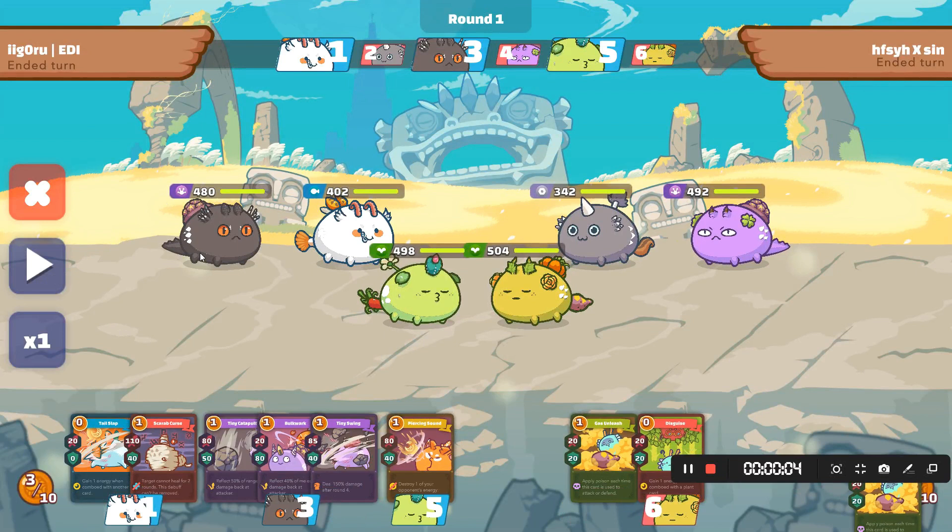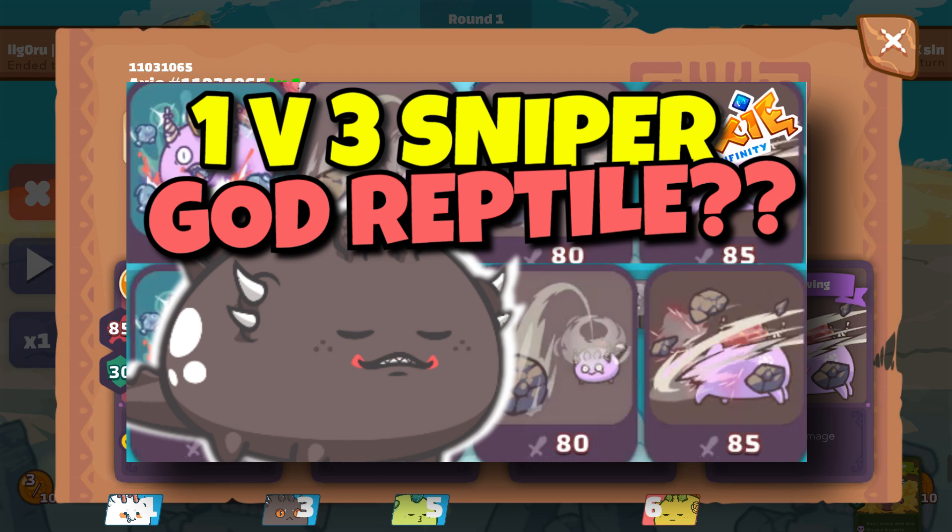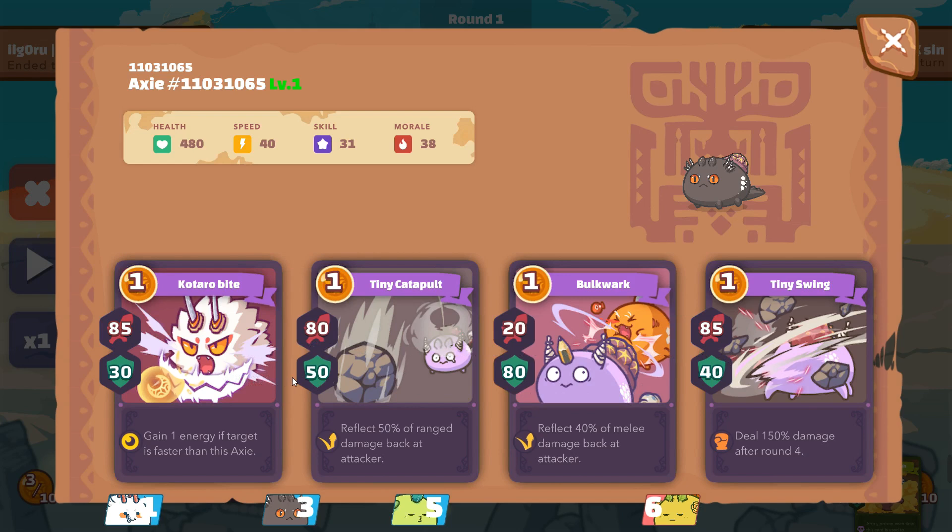First, I'm using the God Reptile in the backline again. I've tested this and the variation of the Tri Spikes, and I find this more consistent against mech backliners. He uses the popular Scaly Spoon and Indian Star for the reflect damage, Kotaro for the energy gain, and Tiny Dino for damage.